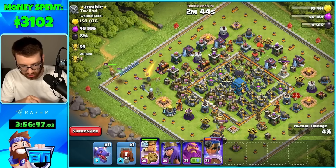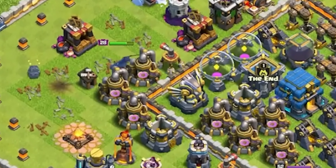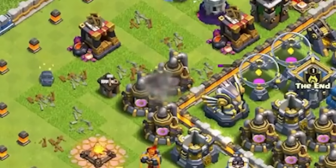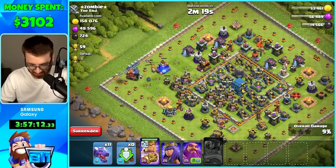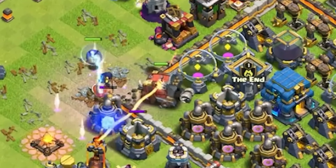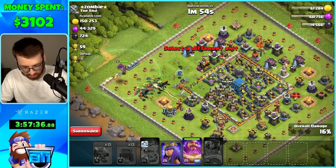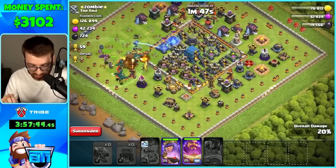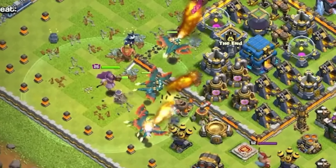Letting the Royal Champion go in and get some work done — basically trying to take out the Eagle Artillery. That bounce shot is crazy, dude! Siege machine going out — I still think it's so cool — and that pet with the bounce shots. Eagle Artillery is down! Dragons coming in again. I still don't have spells, I'm sorry. Grand Warden trying to follow behind, Archer Queen coming out. I totally forgot to get Electric Dragons, by the way.